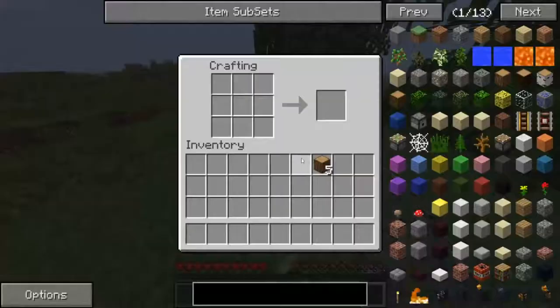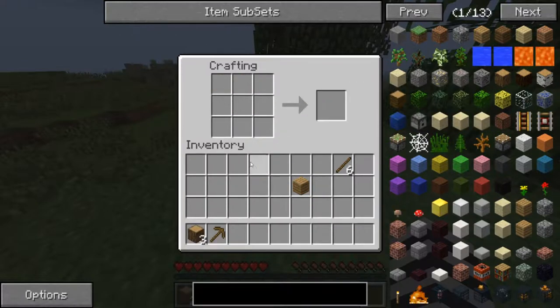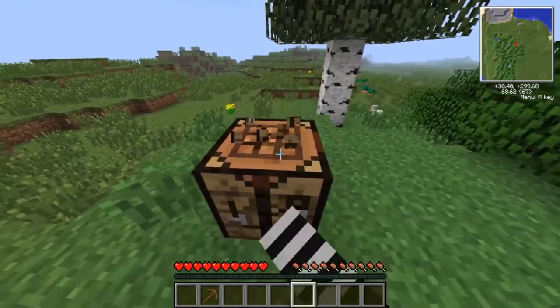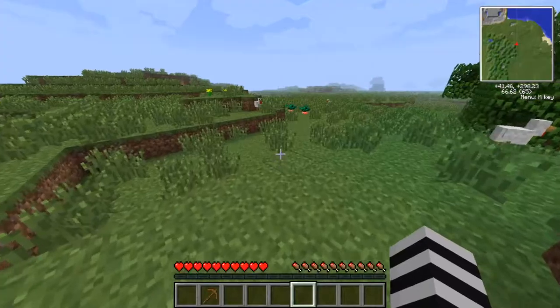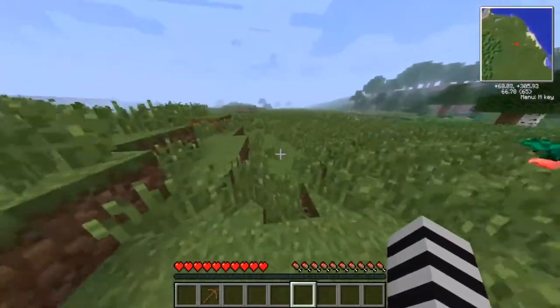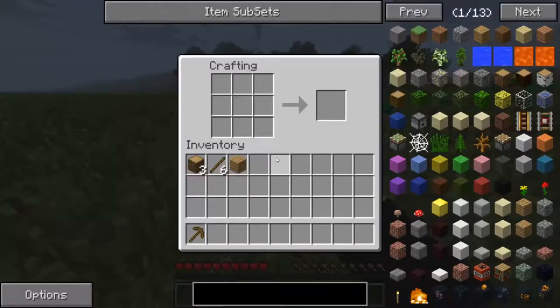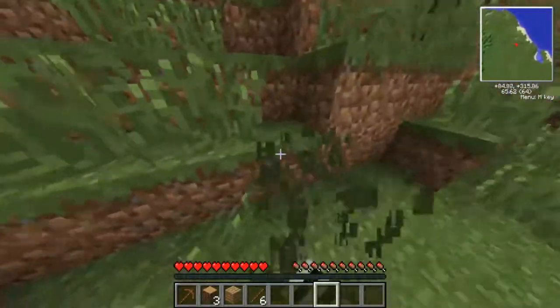So we're gonna create wood and make tools. This is gonna be a series — basically a modded survival. I have a lot of mods, but the twist is we're actually playing on 1.6.4, which was released about seven years ago — I think it was like the summer of 2013. I remember playing this version when it came out, so I decided it'd be cool to do a modded survival based on this old version.